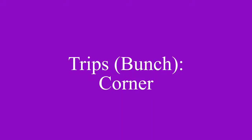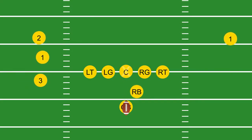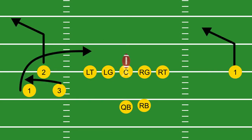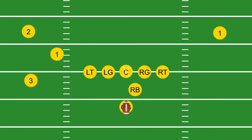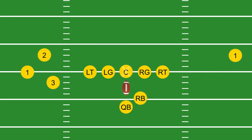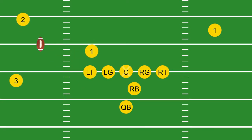Trips bunch corner. The bunch receivers leave their spots in a progression. The first to leave is the number two at the top of the bunch — he runs a corner route. Once he's cleared out of the way, the number one receiver quickly drags across the field, while the number three receiver slips under the mall and heads to the flat. All of the receivers are dangerous — take them all seriously, including the number one receiver opposite the bunch, who is running a post and will have plenty of field to work with.